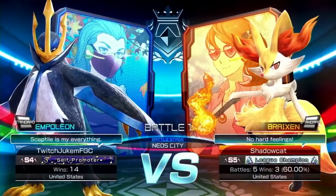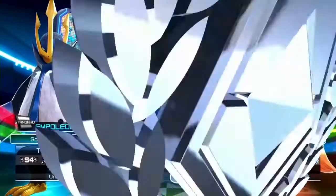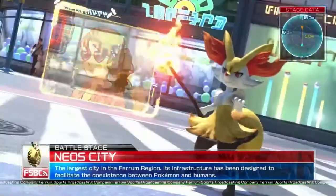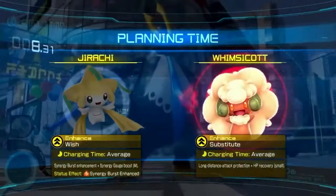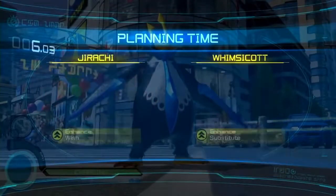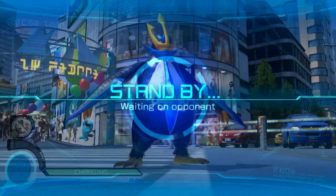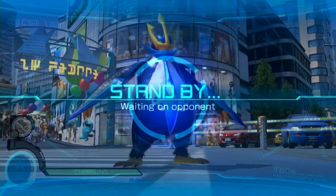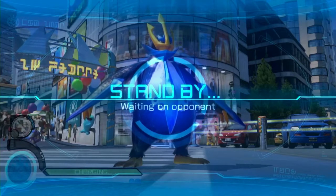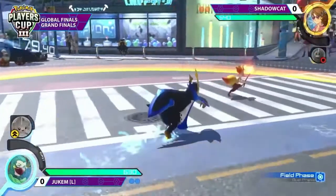We see the Empoleon coming out for Jukum. Both Chef and I thought for sure it was going to be Saptile, so much so that we didn't even delve into it. And Jukum always surprising us — that's textbook Jukum. Do the unexpected and make it work. Coming off the momentum in the set with Alistair, I actually really like this pick.